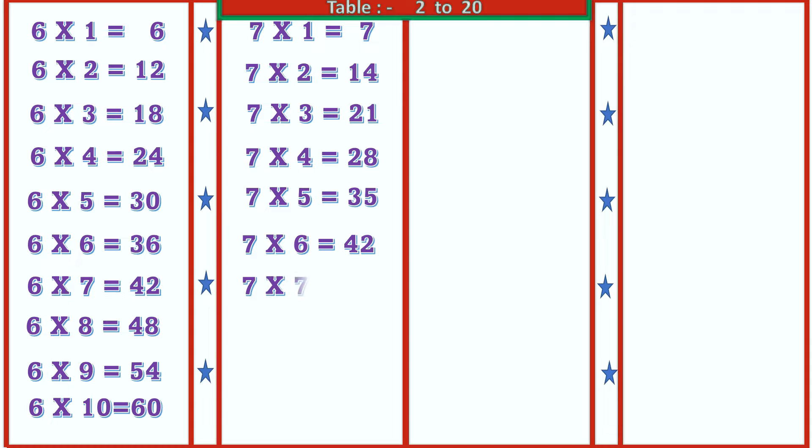7 7's are 49, 7 8's are 56, 7 9's are 63, 7 10's are 70.